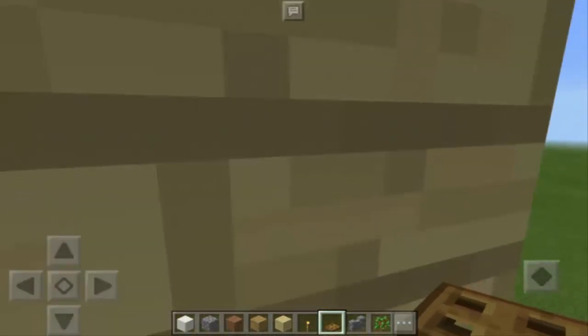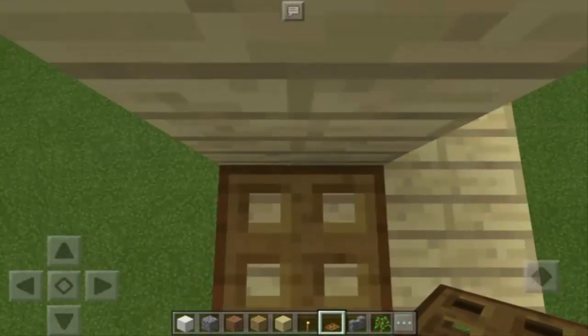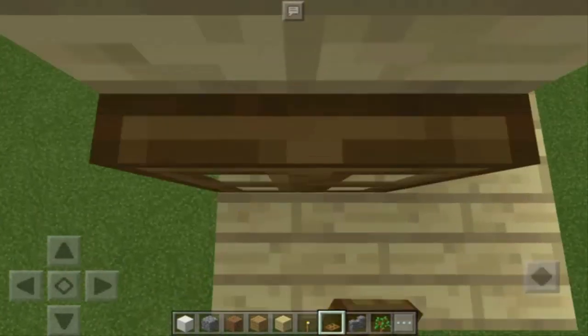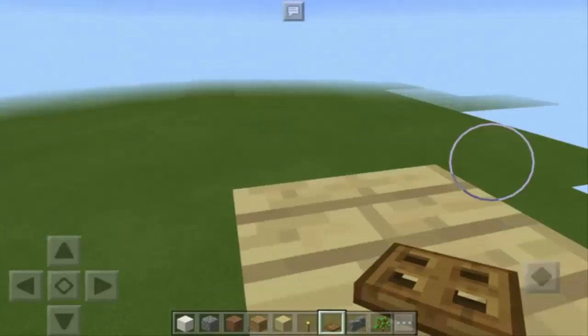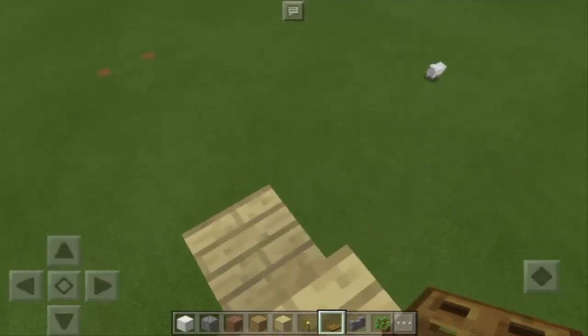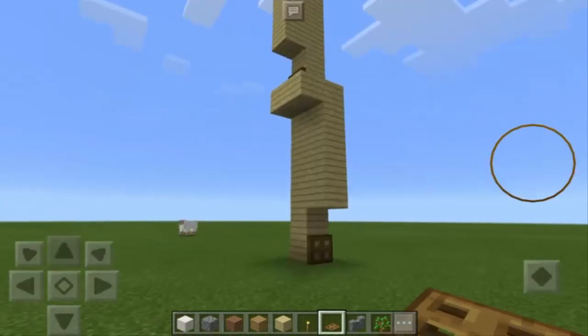Now, how about if we're going to step on this trapdoor once again? What do you think will happen? Can this trapdoor send us to the next floor? Let's tap it, go back, save and quit, and quickly go back to your world. As you can see right now I'm on the top of this structure — that is so awesome!